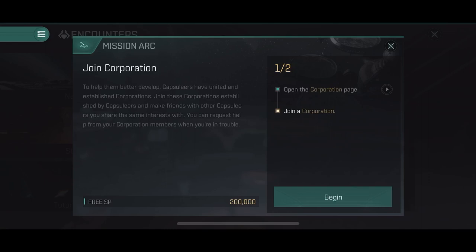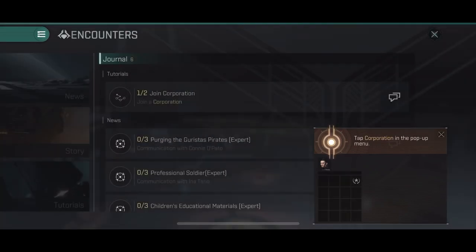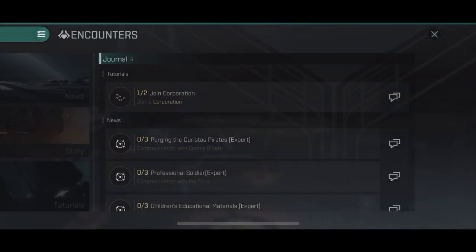That's pretty much how the encounter system works. You just click on it, accept it, and there's one more thing I'd like to add.